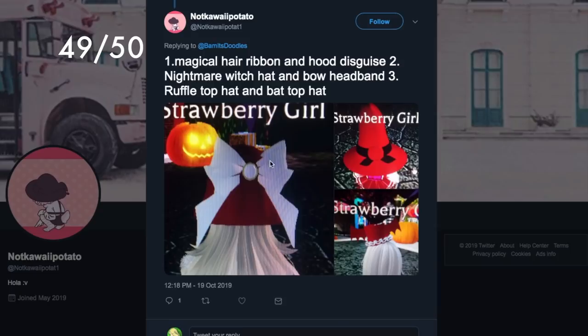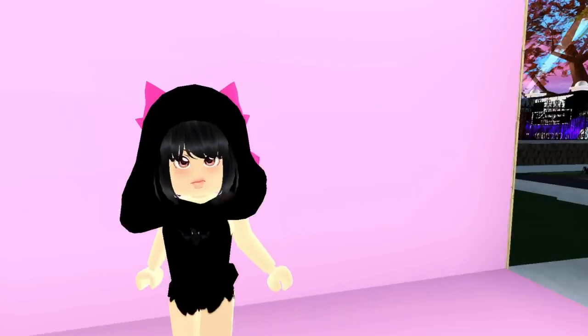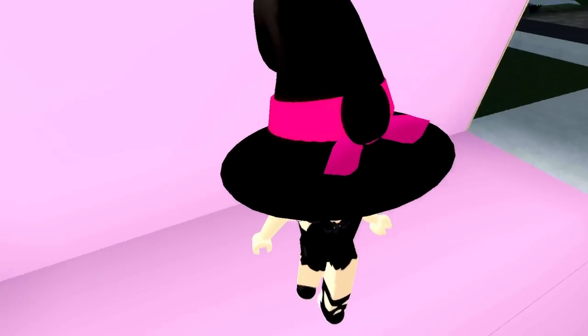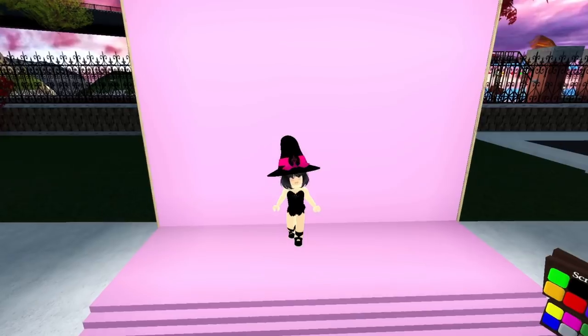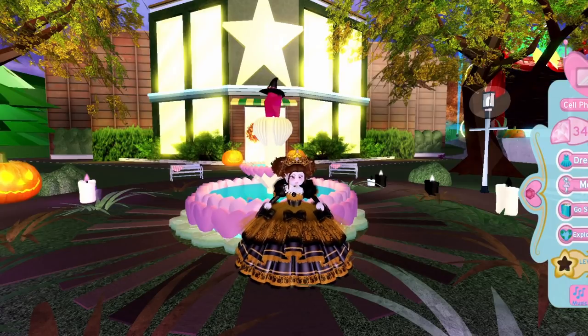We have three suggestions from Not Kawaii Patat — including the witch's hat with a bow, which looks really cool and would also work with a vampire crown, and the flip hat with the bow on the back. In game it turned out to be the hood disguise, which is equally cool with a little bow on the back. The final outfit hack is the witch's hat with the ribbon bow from the wheel wave two — and with the vampire crown in the center, it looks so awesome with all that detail.